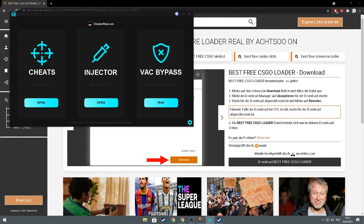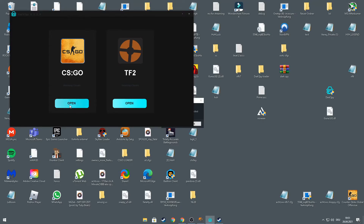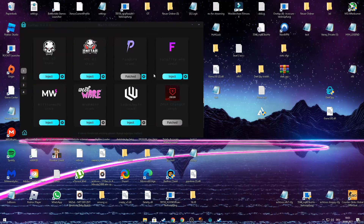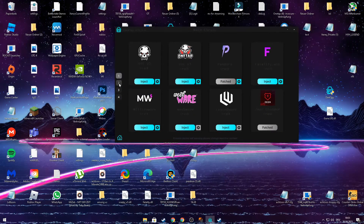You see this, and you have cheats — that's what we want. CS:GO Global Offensive is open, you see this. Yeah, you have cheats, that's what we want — so many cheats, that's what we want. There are four pages of cheats.